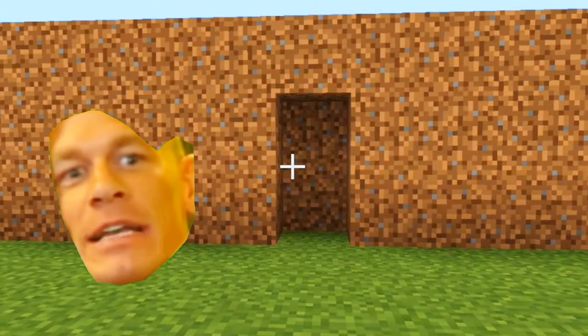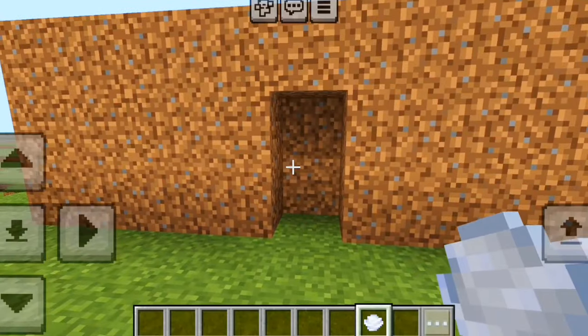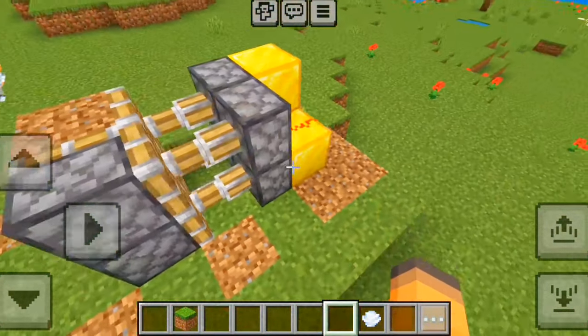This wall looks innocent, but if you throw a wind charge at a block, a door opens up. You can make this simple secret door by using pistons and a button.